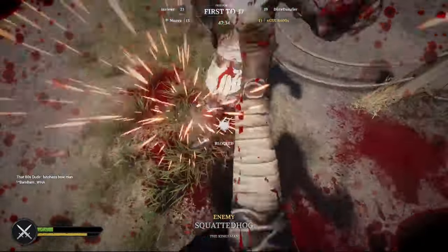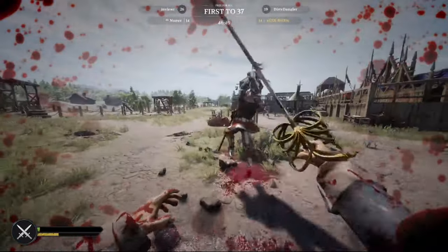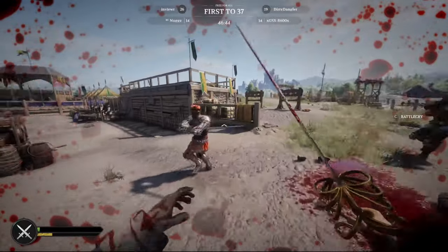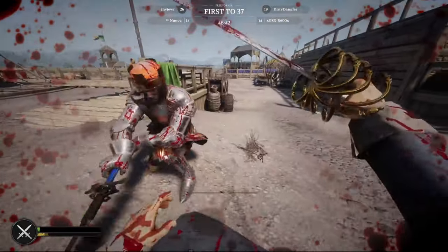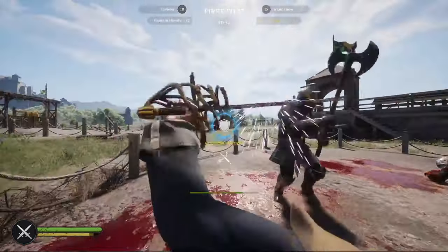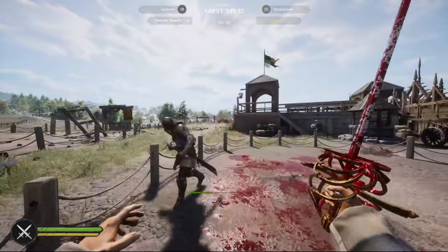Your attacks do very little stamina damage so don't bother trying to win the stamina game. Instead, use your fast slashes and overheads for gambles and use your faster, stronger stabs to land killing blows. You should also try baiting them into an attack — if they push you aggressively you can use your special attack to teach them a lesson.